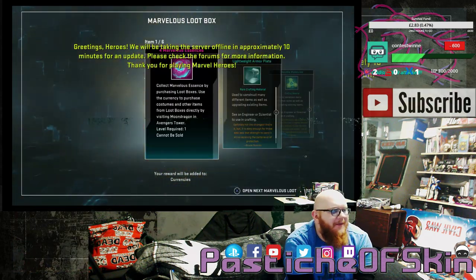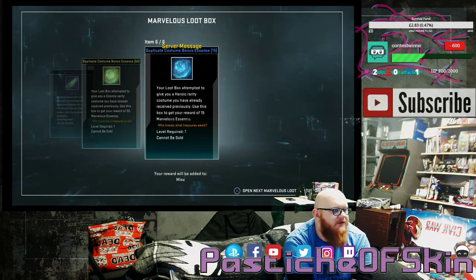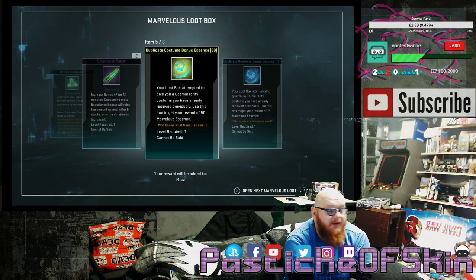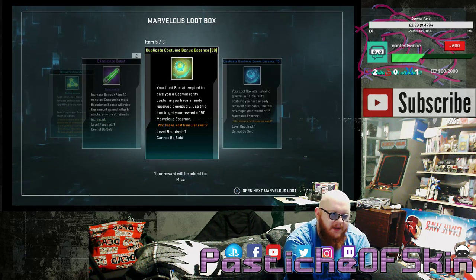Box 13: 4 Marvelous Essence, a lightweight armor plate, Unstable Molecules, 2 experience boosts. Another 2 costumes in 1 drop — which is awesome, I really love that. It's a Cosmic and Ordinary. Cosmic and Ordinary is actually not too bad. So that was 4 costumes in 13.